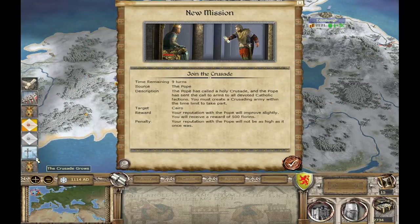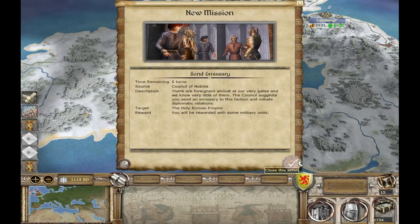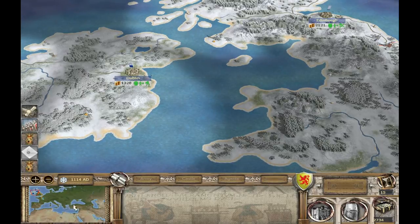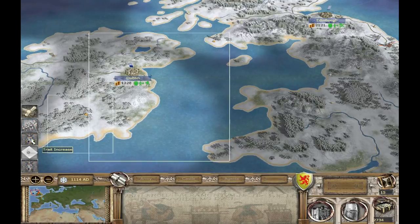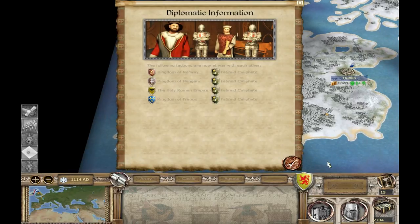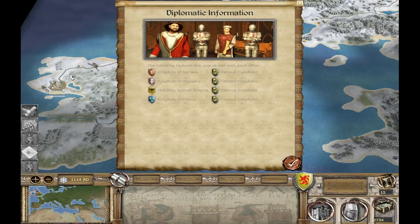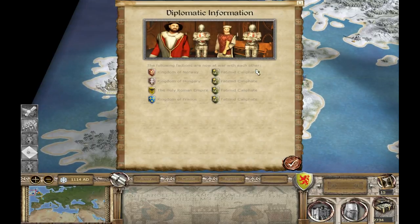Okay, there are already factions that joined: Kingdom of Hungary, Norway, the Holy Romans, and France. The Hungarians are most likely to reach it — they're pretty close. Oh, sorry, my phone rang — I just had to take it and now I'm back. Really sorry about that, but it was important. So, these are all the factions that went on the crusade — they are now at war with the Fatimid Caliphate.